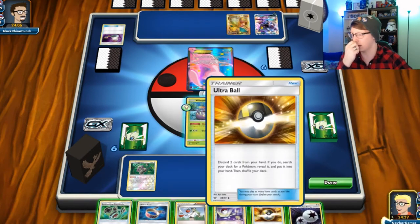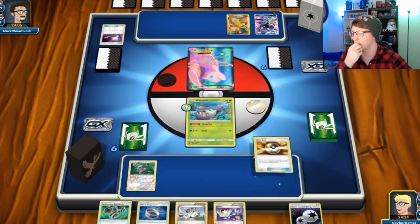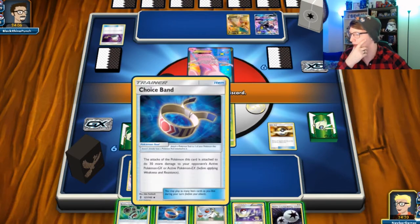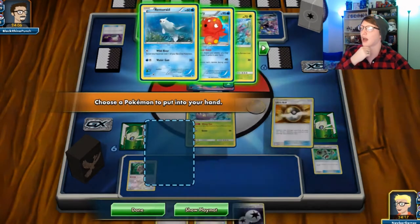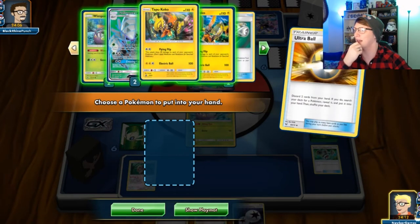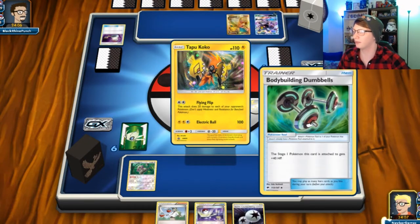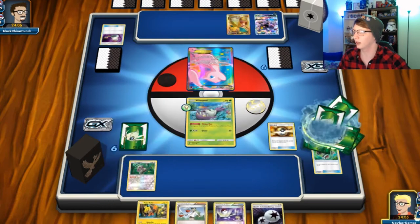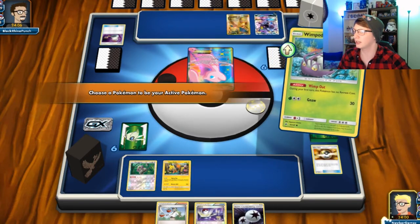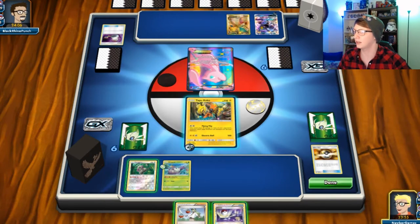We've got a Switch that works really well. So we're gonna Ultra Ball here. Oh, we prized Tapu Lele — this is bad, but we're gonna keep trying.